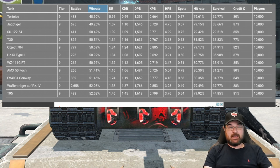It has a damage per battle of 1,396 which is the worst, although the Foch is trying to catch up. It has a kills per battle of 0.664 — well actually, that is the worst out of all of them.